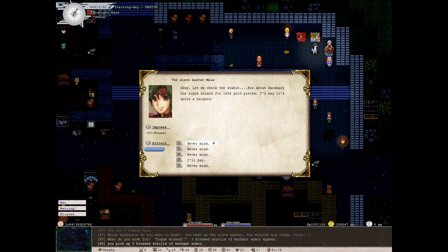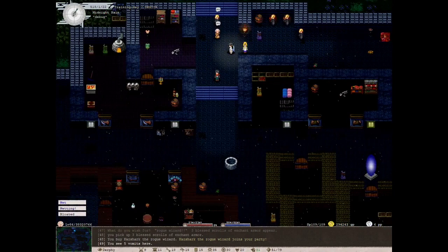If you want the cooking skill, check the gene engineer wiki — I'll post it in the description. For cooking, both rogue wizards and farmers will give the cooking skill, and both are available from the slave master. I went to the slave master and found a rogue wizard after a long search, so I purchased her. Now I have my rogue wizard, and the next step is to return home.